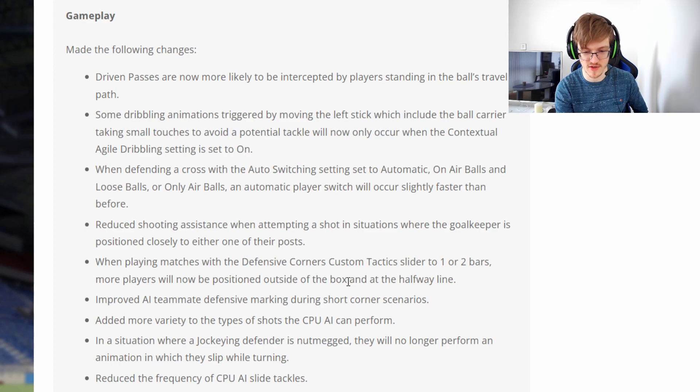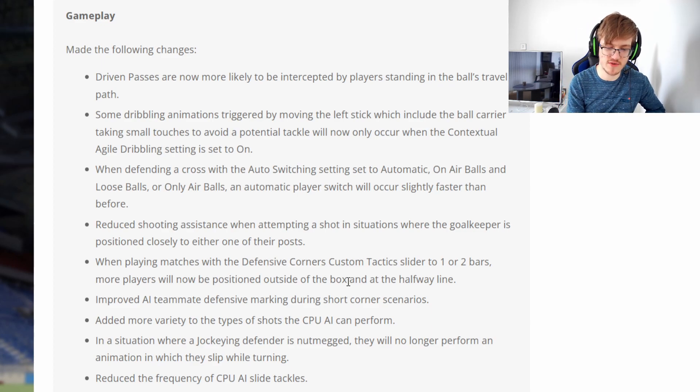Some dribbling animations were triggered by the left stick taking small touches to avoid tackles, but this will now only happen with contextual agile dribbling. I'm a big fan of this — I'm a left stick dribbler through and through; you can see it in pretty much all my videos. I agree you need to have all the features of contextual agile dribbling enabled to use it. I don't think everyone should be able to do it automatically.